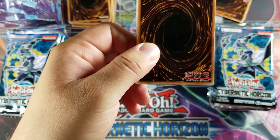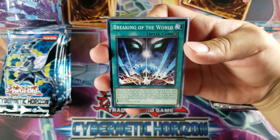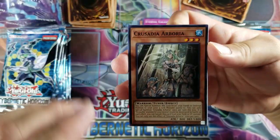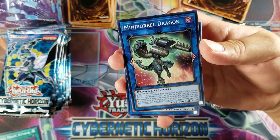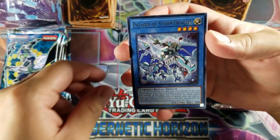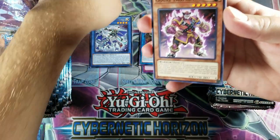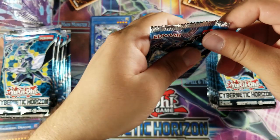Let's see if we can start out strong with a Borreload Sword Dragon. We'll start off with Breaking of the World. We've got Crusadia Arborea, Beast Magic Attack, a mini Borreload Dragon, and a Crusadia Magus — I don't think I've ever really pulled many of these as a super. We've got a Paladin of Borreload Dragon for our rare. As you guys can see, I do have another box, so this is going to be a longer video.